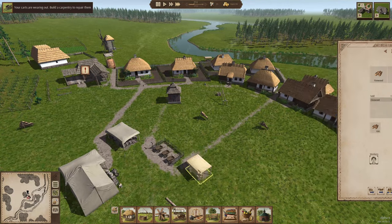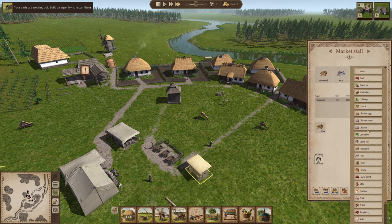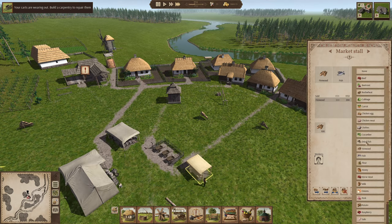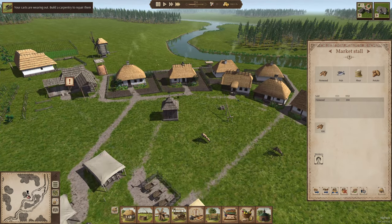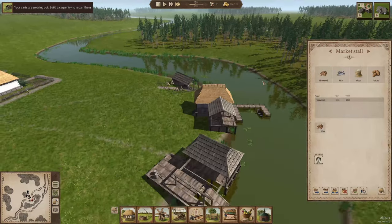I've got a market stand over here. Let's add a couple more things to this one also - we're going to do some flour in that one, and we will do potatoes too, because we are going to be having quite a bit of potatoes.